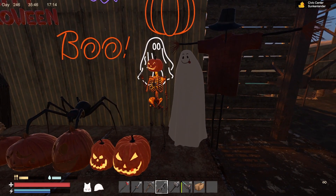On the right here we have a skeleton with a jack-o-lantern on its head, a ghost, and a scarecrow. The ghost and scarecrow are unique because they actually blow in the wind.